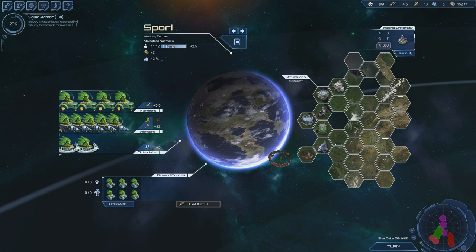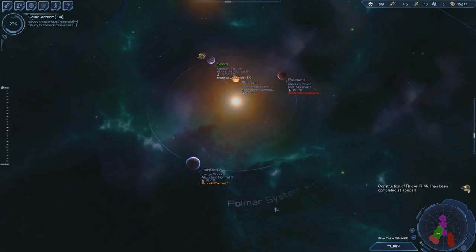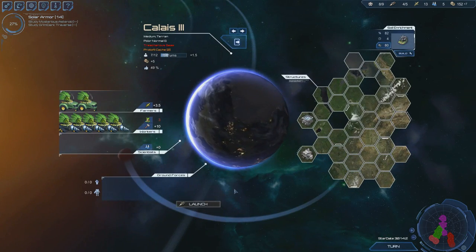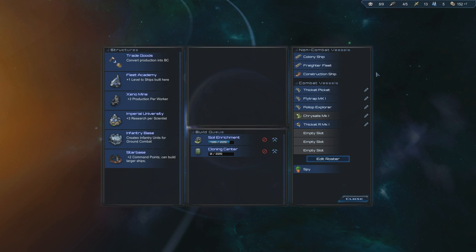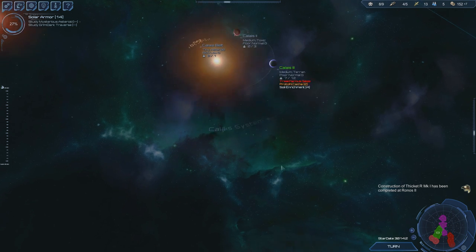We got one more turn and we're gonna get another person here. We're making 7 monies per tick, which is really good for me anyway. We have 7 of 12. Soil Enrichment is done — that's good. And then the Cloning Center's next. I don't want to rush it yet.